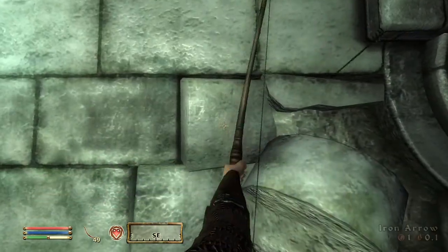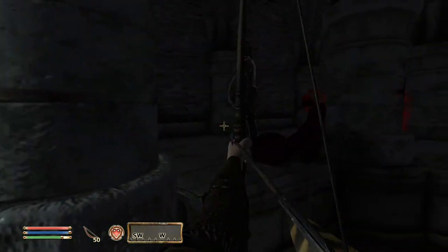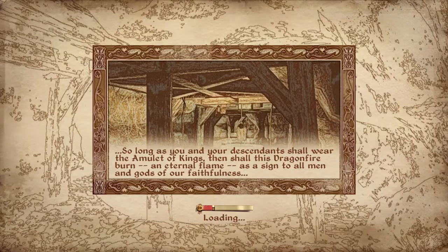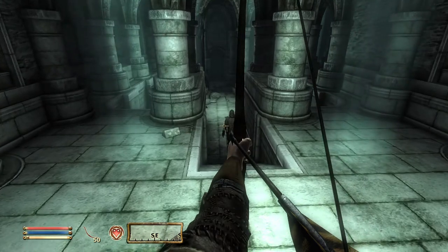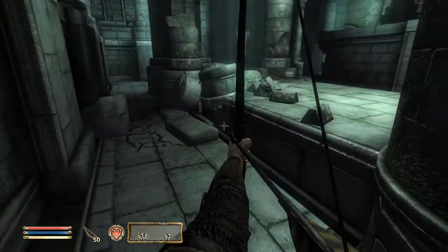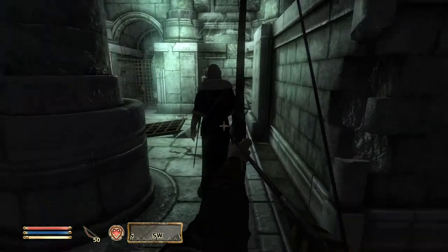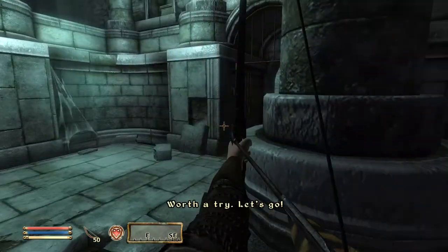Protect the emperor! Die, you scum! Hold up - I don't like this, let me take a look. Looks clear, come on - we're almost through to the sewers. Damn it! The gate is barred from the other side. A trap! What about that side passage back there? Worth a try - let's go! I don't see any good options here. Wait here with the emperor - guard him with your life.